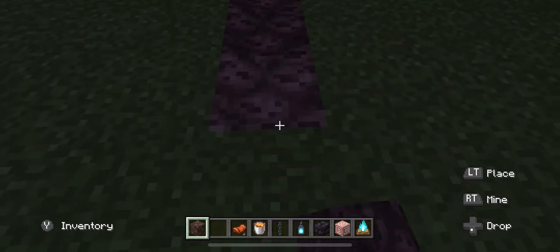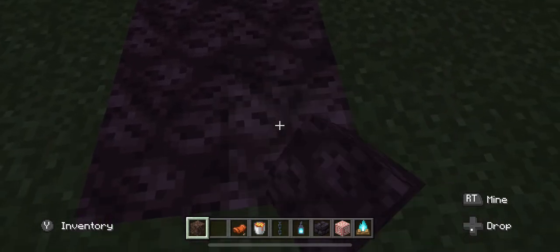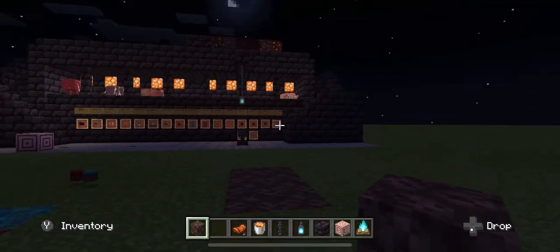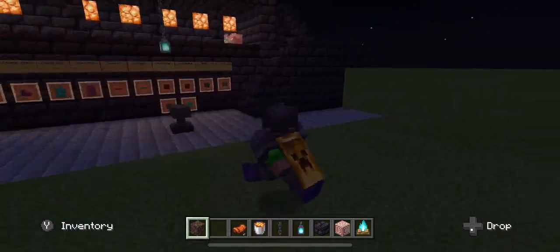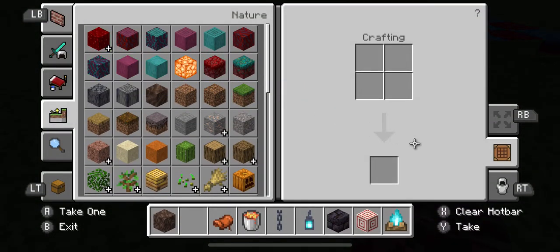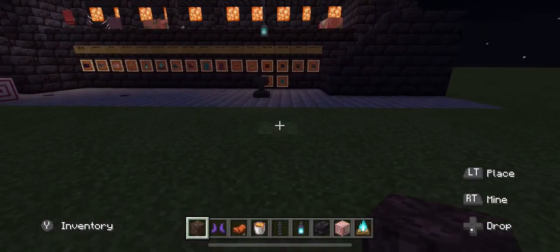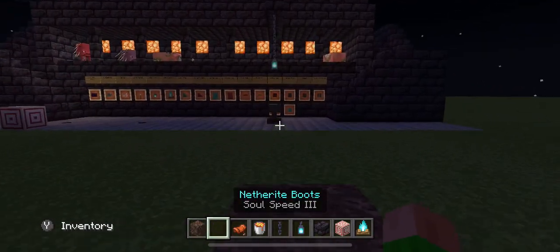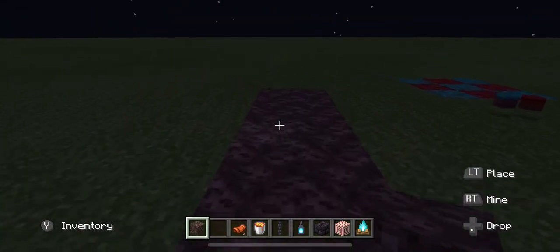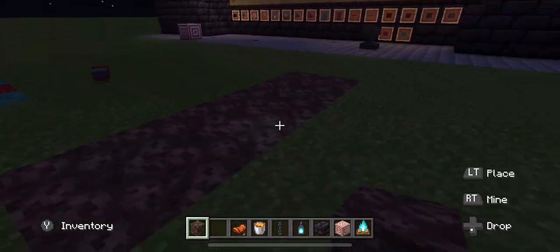We'll make a little path here. They added new sound effects — they're just creepy. Now if I take the boots off I'm trying to sprint. Put them back on — they actually give you a swiftness boost on soul sand. It's kind of like a weird ghostly shadow after it. Kind of cool.